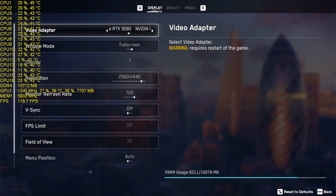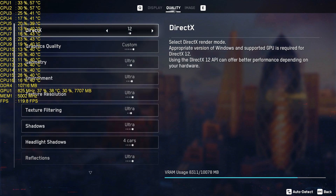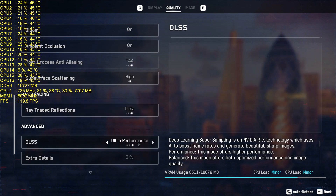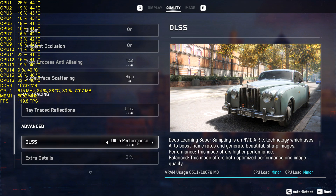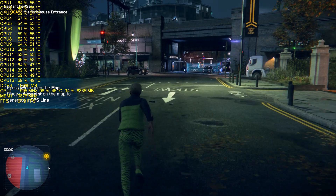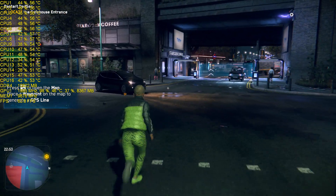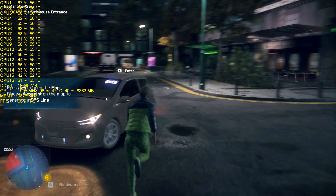What's up guys, Sloppy here. We're doing some more Watchdogs Legion RTX 3080 at 2560 by 1440. We're cranking it up — starting with DLSS Ultra Performance and going to change it all the way down to off, so we'll see how this game's running since the patch came out on 11.6.